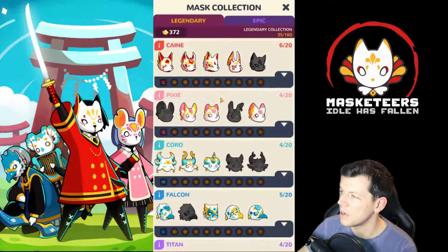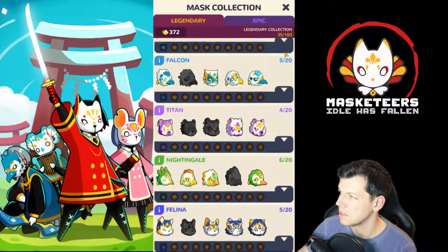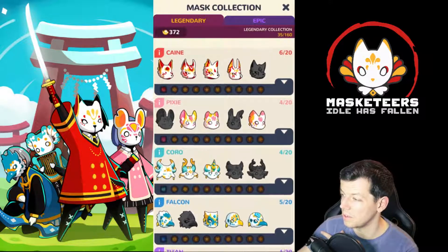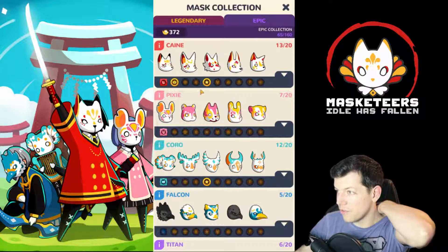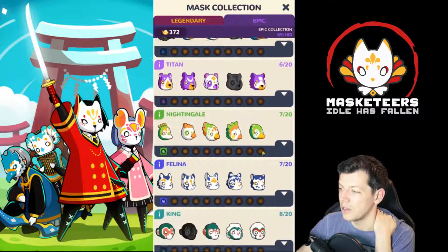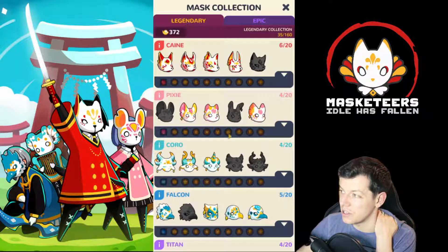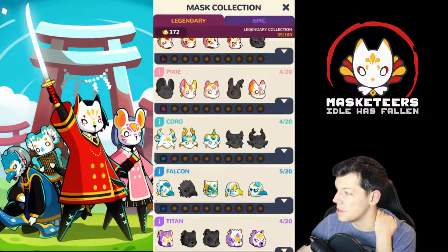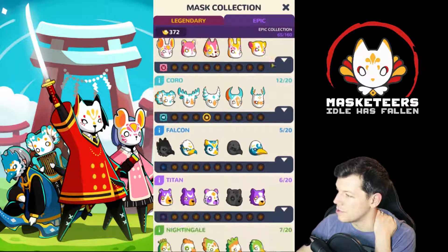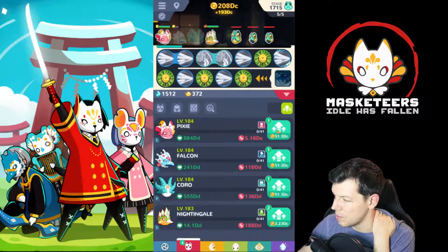So we can just sell them all to get some dust. We got 372 dust - I wonder if it's enough to get any masks. Normally my masks are in the 400 range, so very unlikely. No legendaries. I'm trying to get legendaries only at the moment because I want to complete some of the legendary set. Epics drop quite frequently - as you can see the set bonuses I've been collecting. You could do it quicker by crafting epic sets, but I want to craft legendaries because they're so hard to get. We seem to be getting around five or six legendaries each time, and about 12 or 13 epics - not too bad.